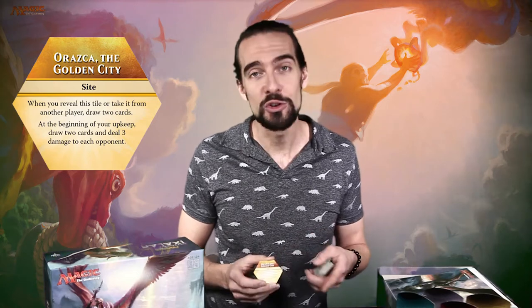The quests have an effect when you fulfill their requirements. The sight that everyone is vying for is Orazga, the Golden City, and it gives you a pretty powerful effect. When you reveal this tile, or take it from another player, you draw two cards. In addition, at the beginning of your upkeep, draw two cards and deal three damage to each opponent.